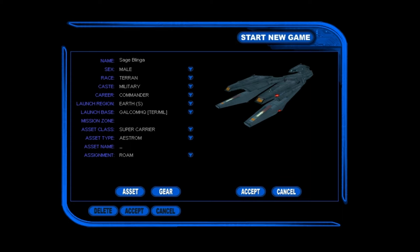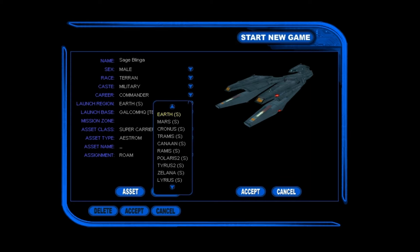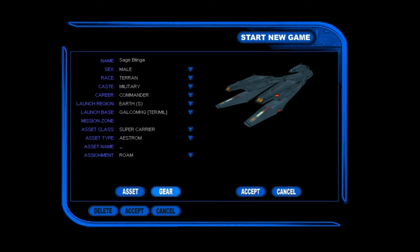Launch region — we can choose where we want to start our game. Quite a few choices, but they're all centered around the Sol system. You can't go any further than that. I'm not sure about some of these other planets — Lyrius, Ramus, Kanon — but they must be somewhere close by since it's around the solar system. You can only start within your own sector, within Terran space. We're gonna start at Earth, because all great voyages must start from our homeland.